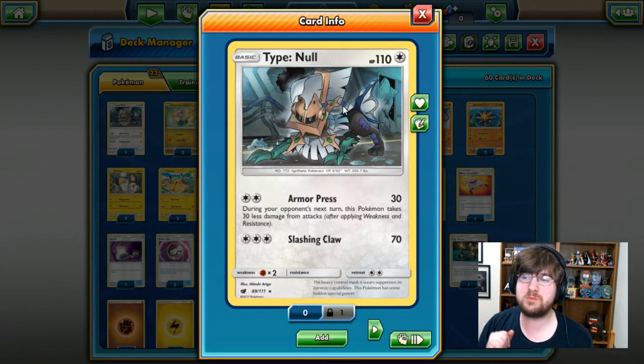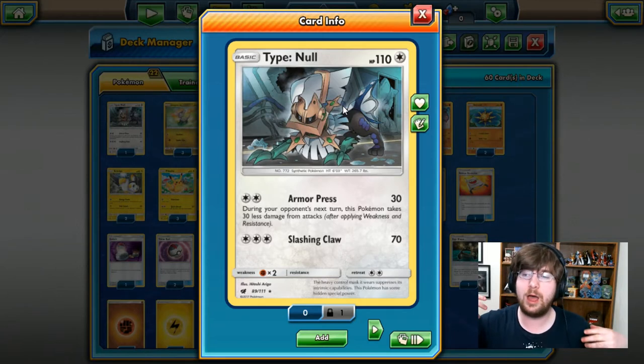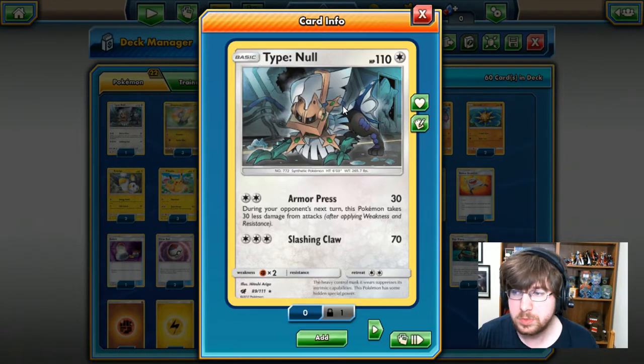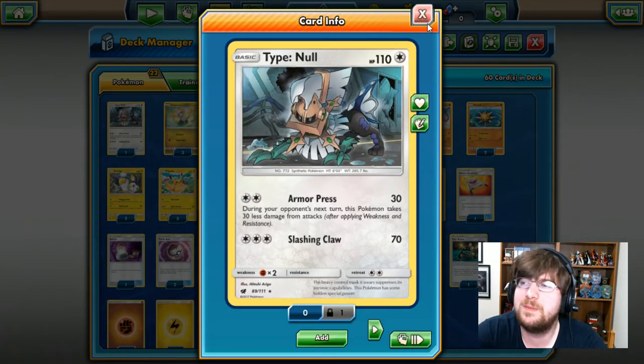It has 110 HP, it's a colorless Pokemon with Armor Press — 2 colorless energy, 30 damage, and during your opponent's next turn, this Pokemon takes 30 less damage. So this is cool; for 2 colorless energy we'll do 30 and take 30 less upon the next action, which is great, because there isn't a whole lot of Guzma or anything like that in theme deck format right now. Then you have Slashing Claw, 3 colorless energy, 70 damage. All around an alright basic Pokemon — nothing stellar, nothing off the charts, but he's alright.